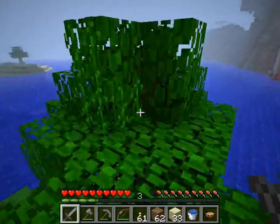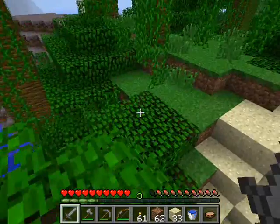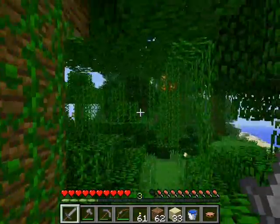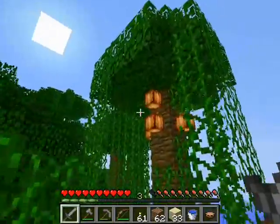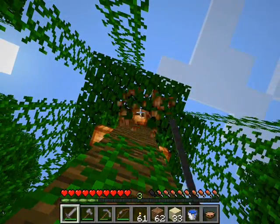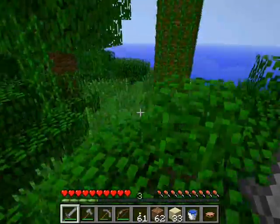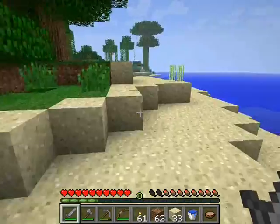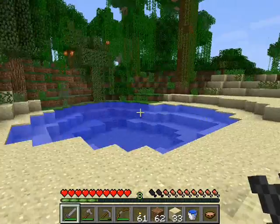And that is that picturesque little island — not quite so picturesque now that it's much closer. A chicken laid an egg — grab that egg real quick. Eggs are useful for making more chickens. Cocoa beans? I don't think they respawn after you harvest one. I came over here earlier trying to make a video but wasn't getting any sound — very useless. That's when I wasted a whole crap load of raw fish trying to tame an ocelot. Absolute failure — the ocelot wanted nothing to do with it.